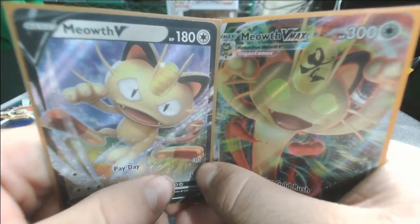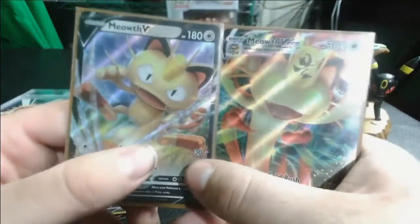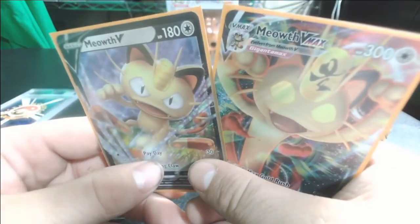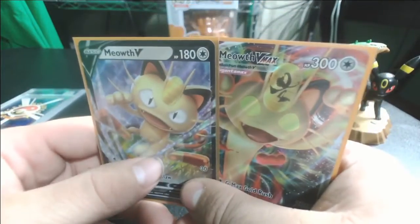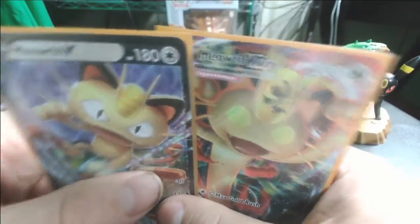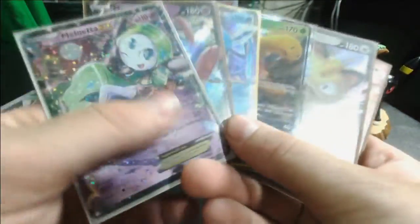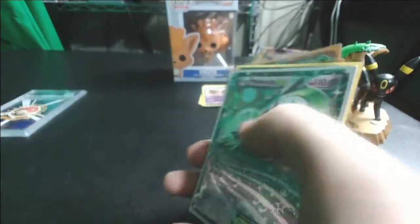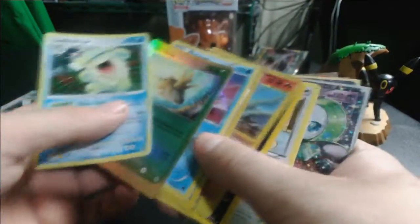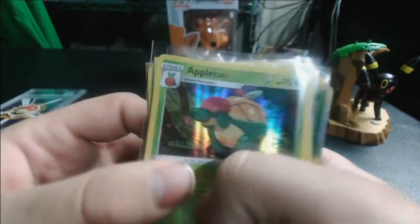I just wanted the promos more than anything else, because I've got more pressing things I want to grab in boxes which you guys will see very shortly on this channel. So those are pretty much the singles — that's the lineup going into the new binder so far. I'll probably add Applin in too just because he's a cool Applin, that's a pretty cool Pokemon.